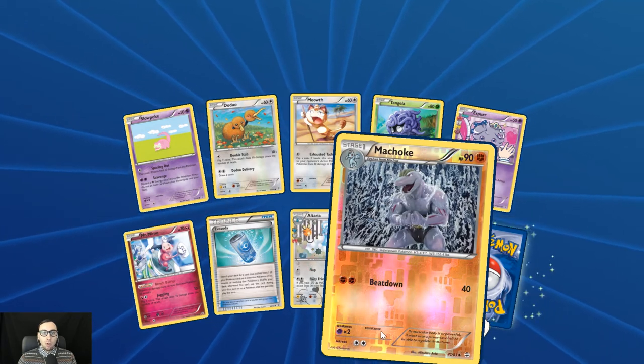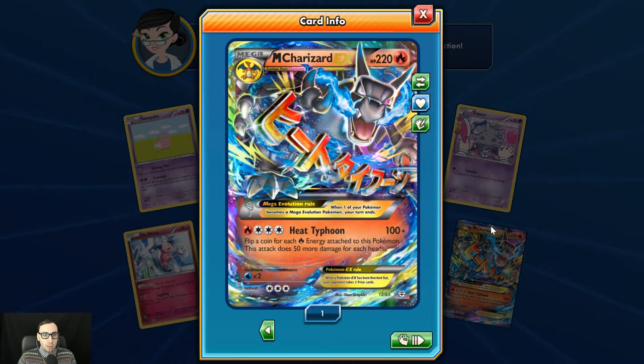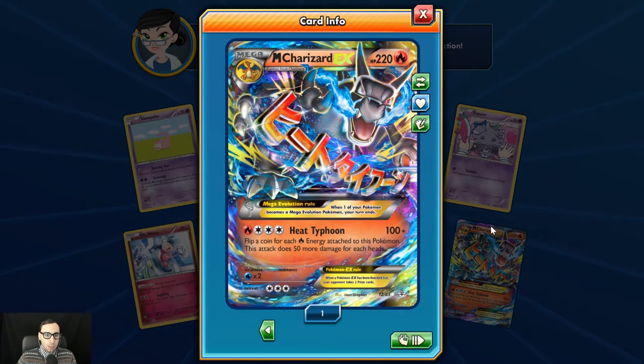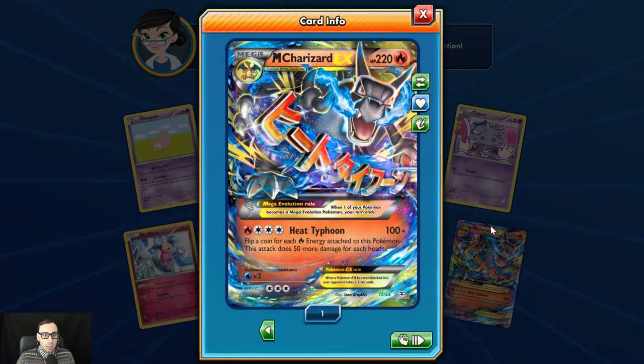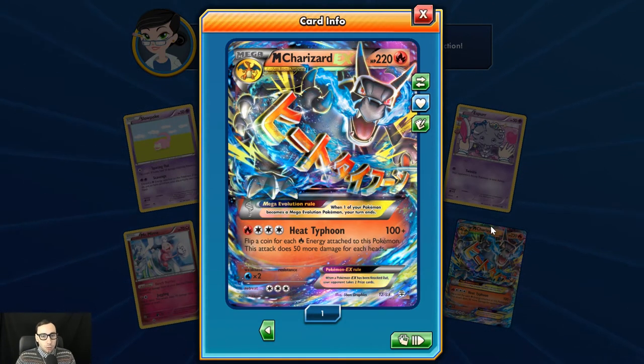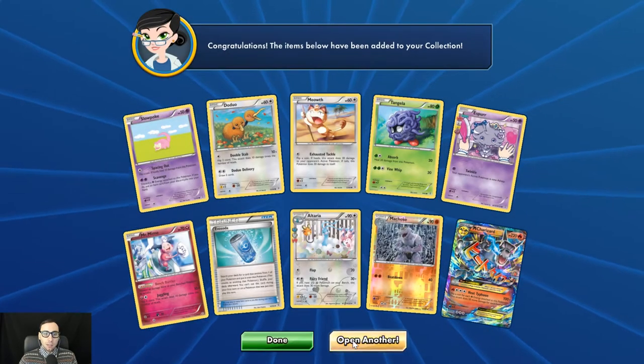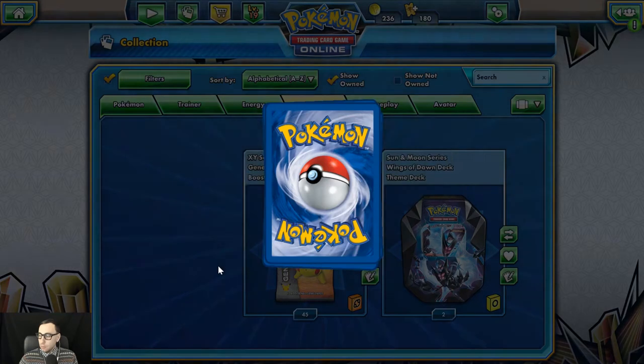First holo Muk. And look at this beautiful card — Mega Charizard EX with Heat Typhoon, does 100 plus. Flip a coin for each Fire Energy attached to this Pokémon; the attack does 50 more damage for each heads. Very good with the Trick Coin or Victini, so pretty cool fun card to play. These are pretty spicy so far I will say.